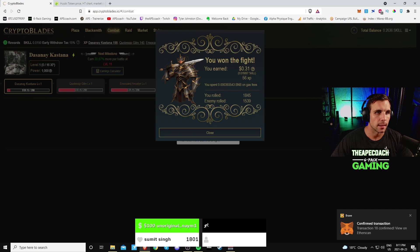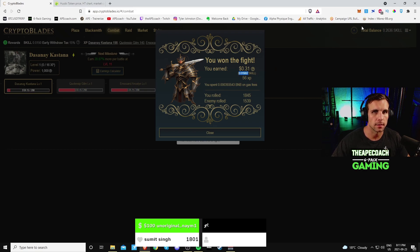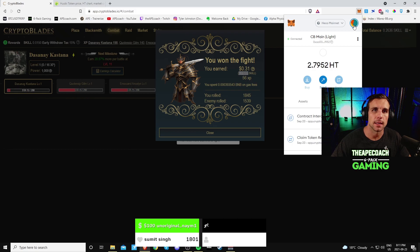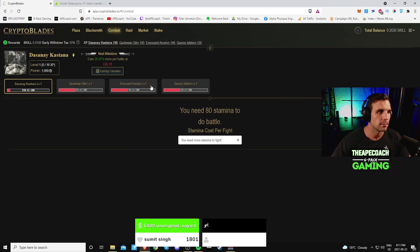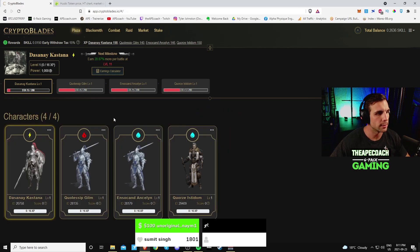We won! It's a little bit less but mind you that was just an 80 stamina fight. We won 31 cents in SKILL, and the gas we paid was 0.000394 HT — less than half a cent for that fight. So that's pretty much 31 cents in profit. Earlier when I was doing 200 stamina fights I was getting about 0.1 SKILL per fight — or 0.09.